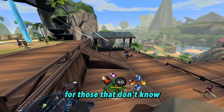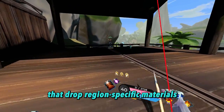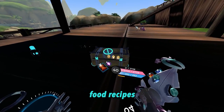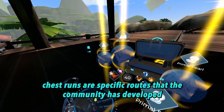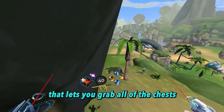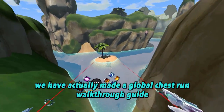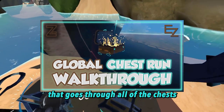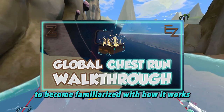For those that don't know, Zenith has over 250 loot chests scattered around the world that drop region-specific materials, enhancement dust, food recipes, and even higher quality gear when opened. Chest runs are specific routes that the community has developed that lets you grab all of the chests in a region in the most efficient path possible. We have actually made a global chest run walkthrough guide that goes through all of the chests in all of the regions in Zenith, so make sure to go check it out.